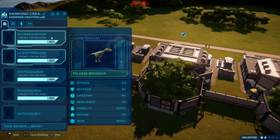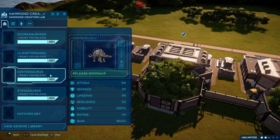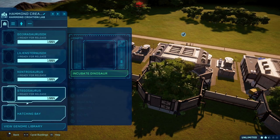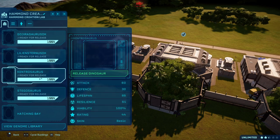In this next mod showcase, we will have the Gojurasaurus, the Lilliansternus, the Kentrasaurus, and the Stegosaurus. That's what I have planned for next week. And there may also be another Dinosaur King hybrid. And just, if you thought Mega Faganax was fearsome, wait till you see what I've got planned next. It's going to send shivers down your spine.